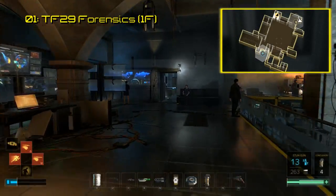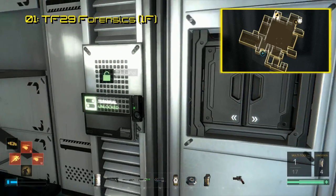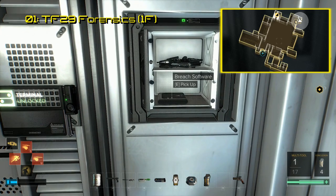The first piece of Breach software is found in the Task Force 29 headquarters in the Forensics Lab. There's a room in the back with a locked safe. Hack your way in or find the keycode and the software is yours.